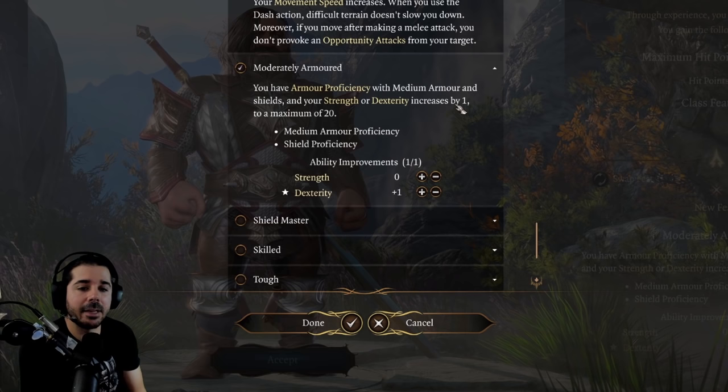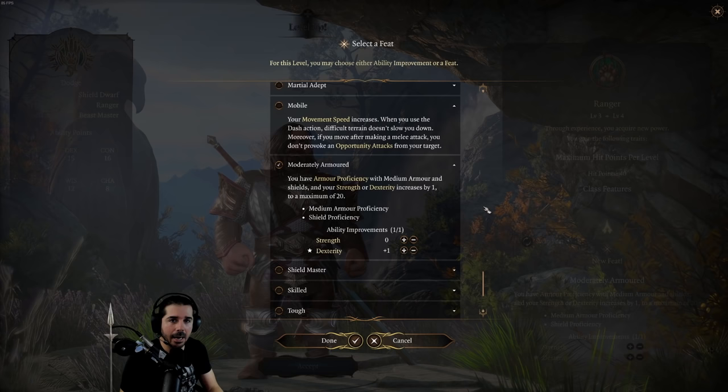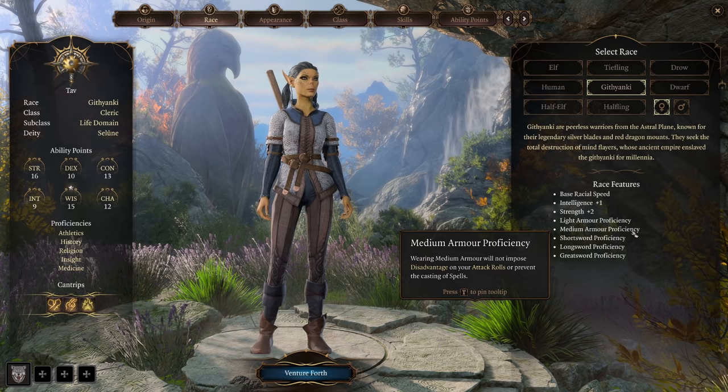Along with gaining medium armor proficiency, you also get to increase your strength or dexterity by one. I think the prerequisite error should be fixed by the time the game comes out. The only two classes that can really benefit from this feat currently are the rogue and the warlock, who already have light armor proficiency but not medium.